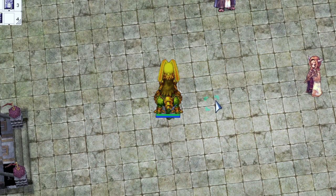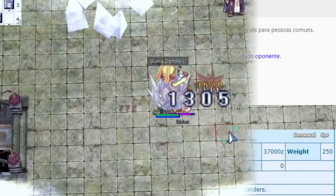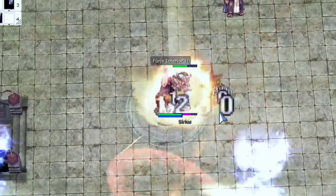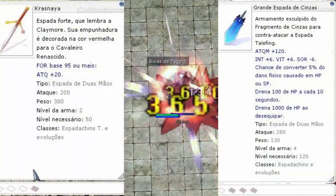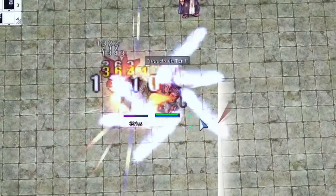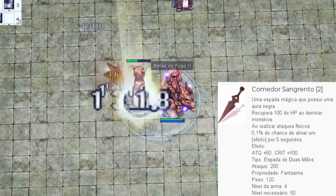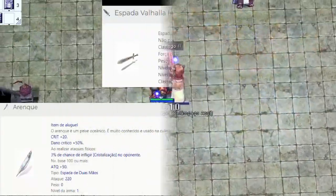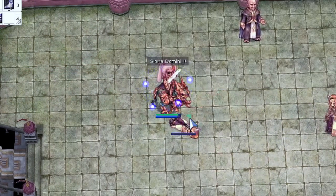E todas as outras espadas: você tem a Executora, que é tipo sombrio e ignora a defesa de humanoide. Você tem a Krasnaya, que tem três slots. Enfim, todas as outras espadas compartilham essa terceira posição, na minha opinião. Porque independente de qual você esteja, se ela estiver bem potencializada, ela vai suprir suas necessidades até você ter a sua espada de endgame — seja uma Terror, seja uma Onimaru.